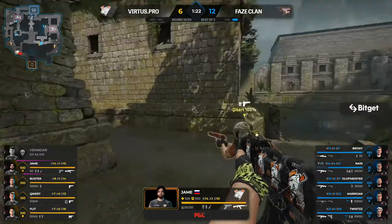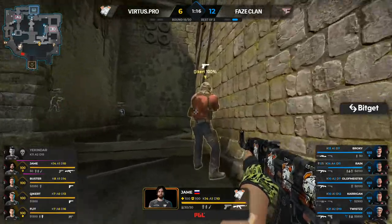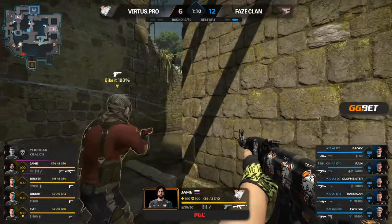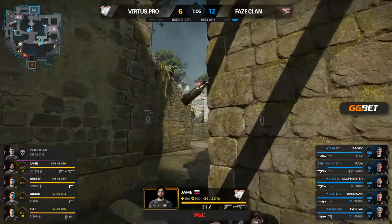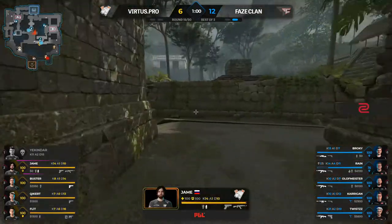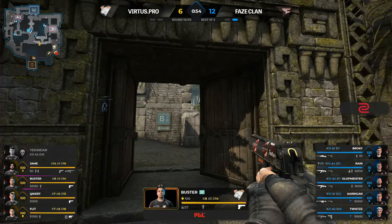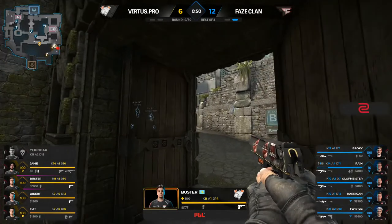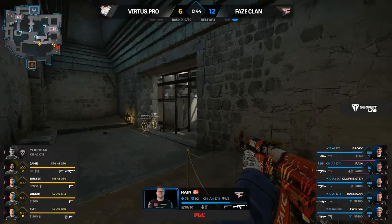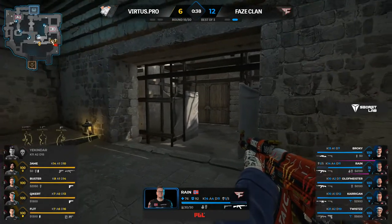Jame is the man with the AK-47 — but have Virtus.pro got the stripes to make a round like this work? They're very capable of hero rifle rounds, be it sniper or otherwise, squeezing an advantage. But on Ancient, I don't know if they've got the reps. A great maneuver early from rain to bait a punish — he set up a trap, thought he could get punished, then punished the punish attempt. Back to the B push for Virtus.pro — FaZe in pretty good spots overall.